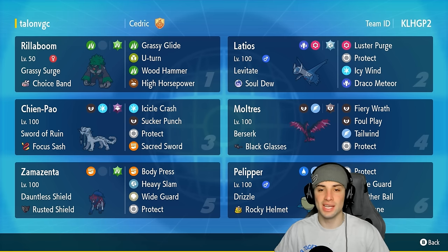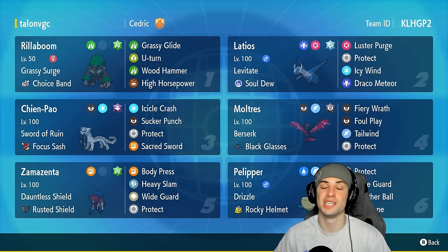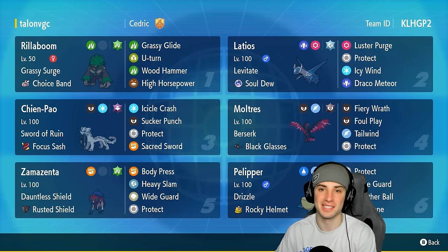If you want to run the team yourself, the rental code is at the top right-hand corner. If you enjoy today's video, make sure you leave a like and subscribe to the channel. Without further ado, let's hop into our first match showcasing this tournament winning Zamazenta team.